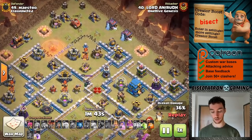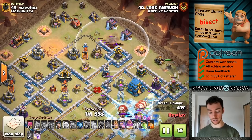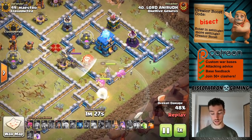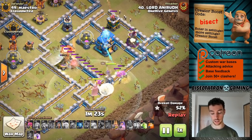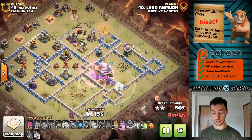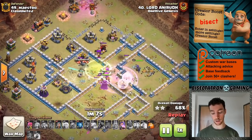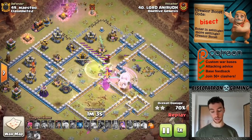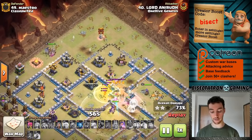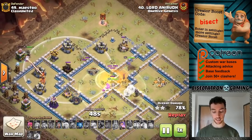Meanwhile, the Flame Flinger is doing its thing up there, getting all the way in — you can see that X-Bow just can't quite reach it. The cannon's going down. King plus two Witches seems to be pretty standard for funneling the archers. I like the nice early use of the Warden's ability — recognizes the Super Archers are being targeted. You typically don't have to protect them from the death damage of the Town Hall because of their big range, so you want to use the Warden's ability early if the Town Hall is locking on to multiple Super Archers.